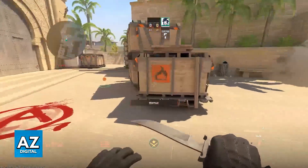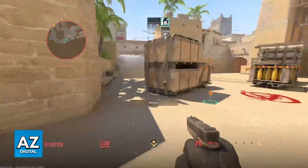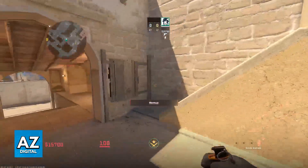This should safely get you into the bombsite, and you can cover it from this position or go deeper into CT spawn if you wish. Just do a standard left click and you will be good to go to reproduce this throw every time.